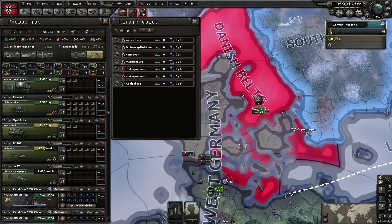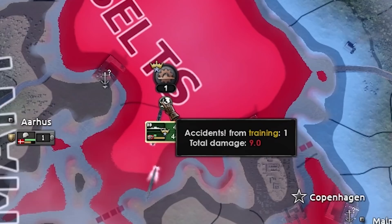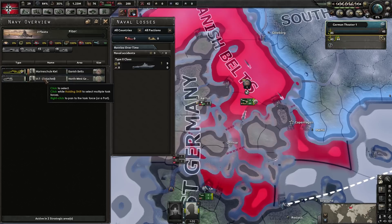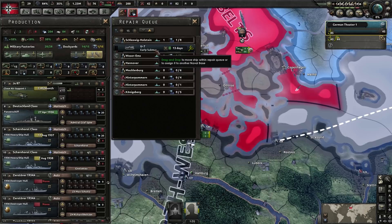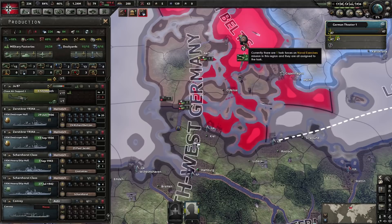Now we've got automatic split-off turned on, so when ships sustain damage they will automatically go back to port one at a time and return. Underneath each sea zone's mission order, you can see events that have happened for that particular mission. In this case we have an accident during training — U-7 has sustained heavy damage to the submarine. It has gone back to port to repair and is straight away in the repair production queue. Remember, when it's in the queue one naval dockyard is pulled from production of new ships. When constructing new ships, you can assign them to a port or to an existing fleet — we'll assign them to the fleet that is currently exercising.